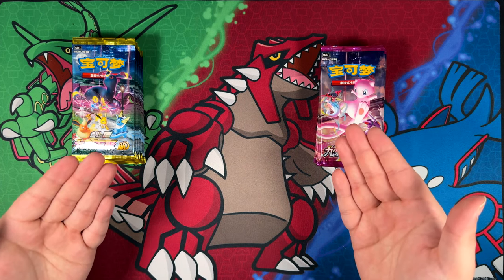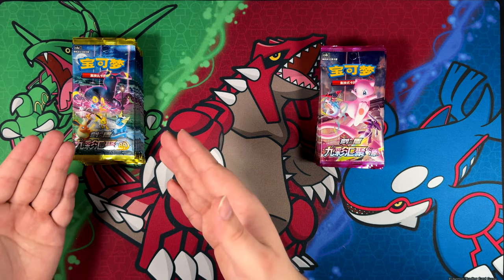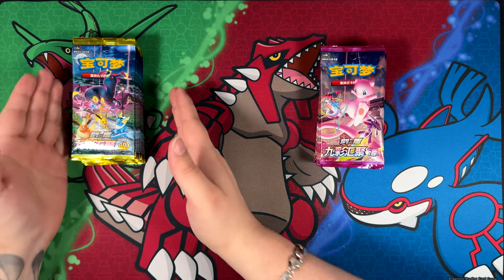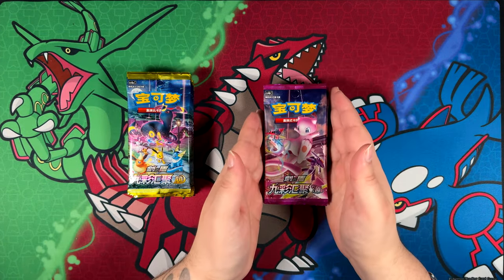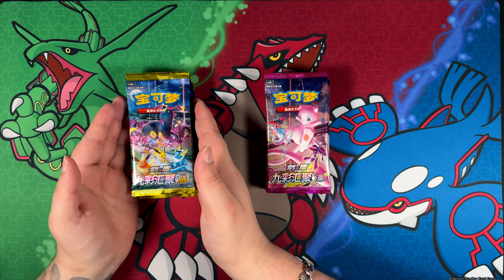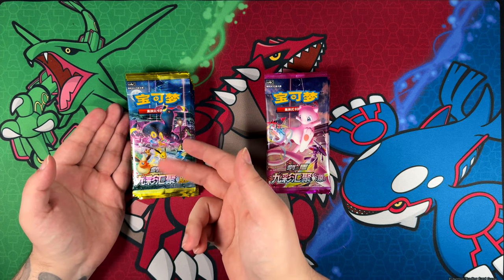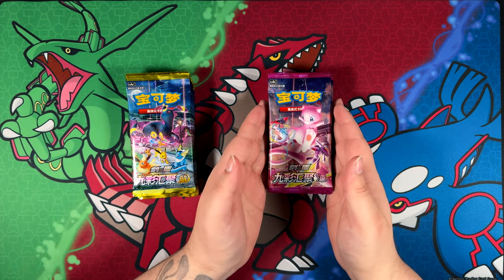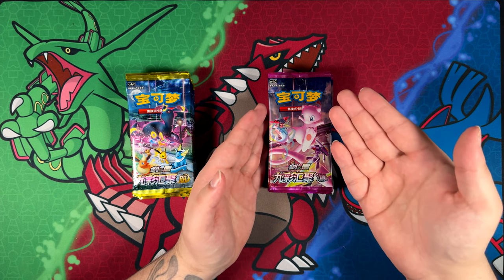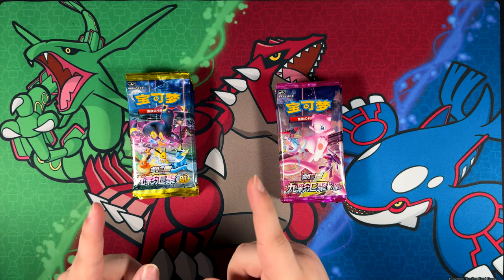Hey everybody, Ben from Budget Pokemon here. I finally have my Chinese booster boxes. Both of these are called Nine Colors Gathering. This one is called Friends, which is basically like Evolving Skies or Eevee Heroes, and this subset is called Origin, which is essentially like Fusion Strike or Fusion Arts. I did make a mistake though.